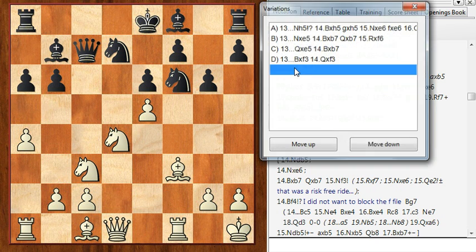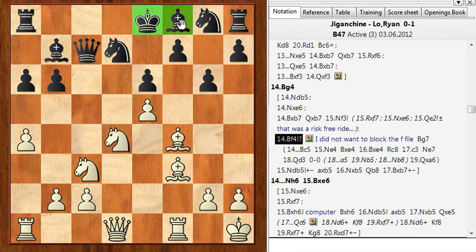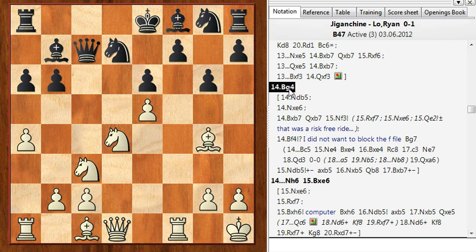So he had to play knight to g8, but that really hinders his development even further. I thought I can do anything here — I thought I can sacrifice and keep the king in the center, and I just wanted to complicate the game as much as possible. So I went bishop to g4. I could have played something simple to just defend the pawn — I have a great position because all his pieces are completely undeveloped and the f-file is weakened by g6. But I went bishop to g4.